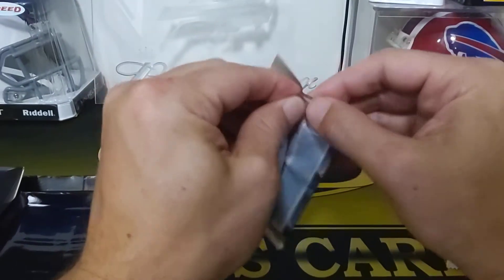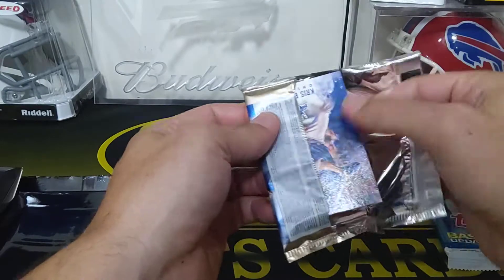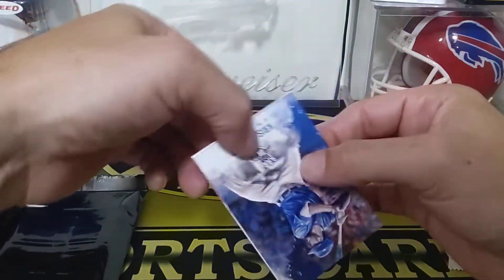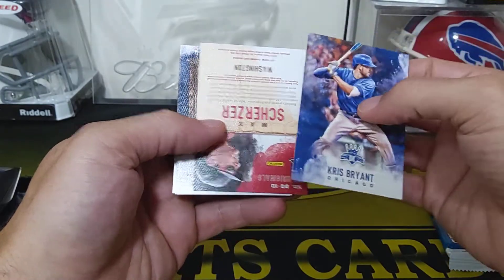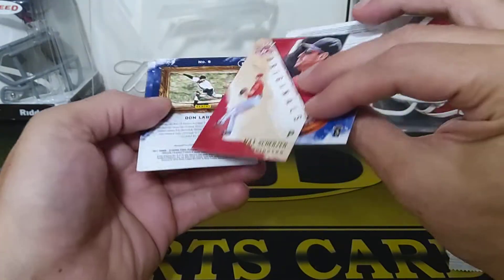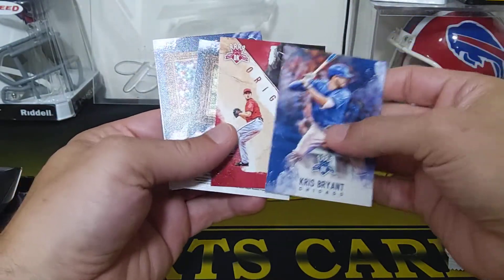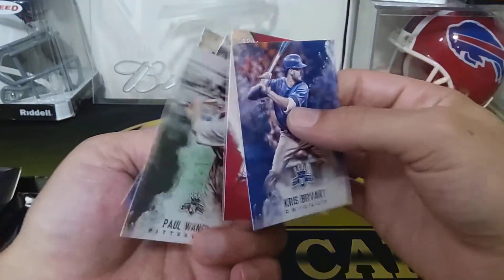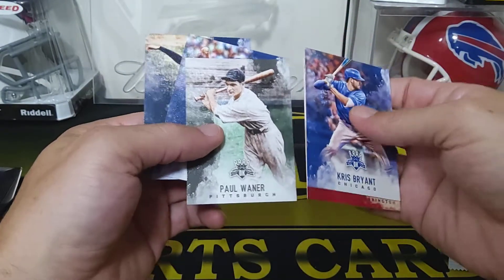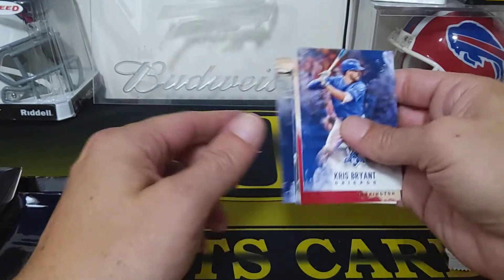Most times you're not gonna get much - maybe a few inserts or something. Diamond Kings '17: you got a Kris Bryant and a Max Scherzer - that's cool. DK Originals - those flipped around, that'll just be an insert - Paul Wiener, Cole Hamels, and a Don Larson New York.